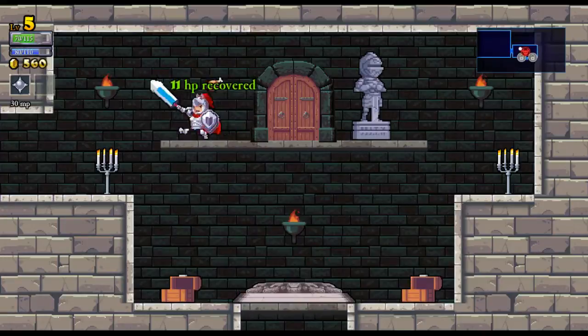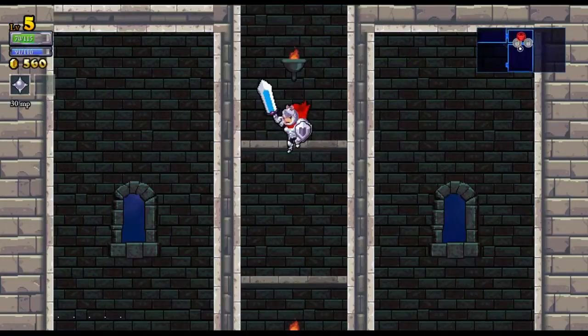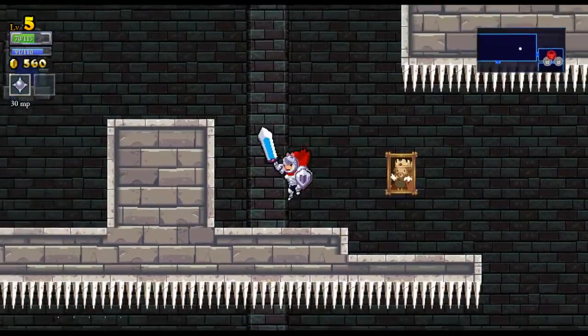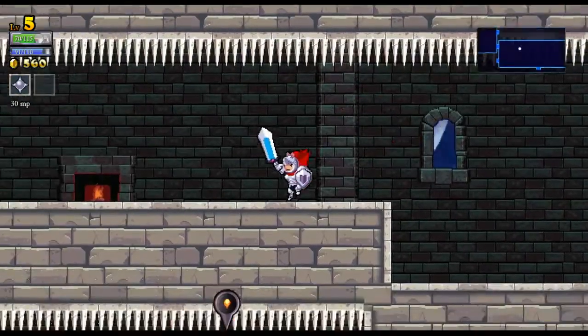That means I can also start getting runes. Might as well also get the MP here since I have used a bit. But this is going the wrong direction, so I need to backtrack through this room - I assume anyways. I'm not entirely sure about that, I almost hit that spike ball for no particular reason.